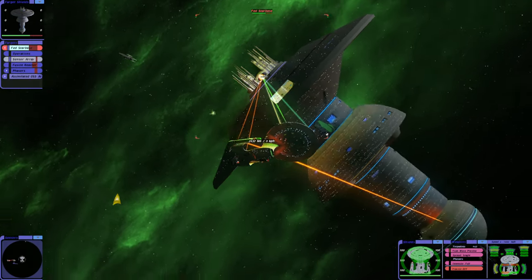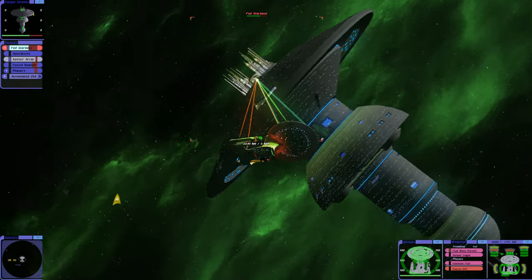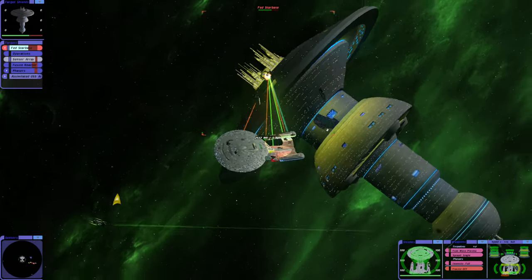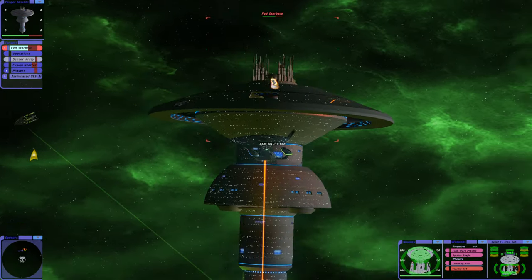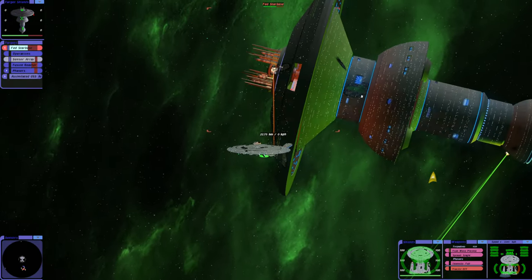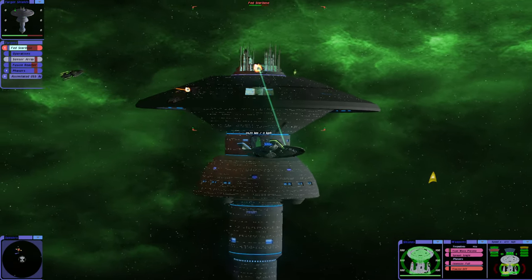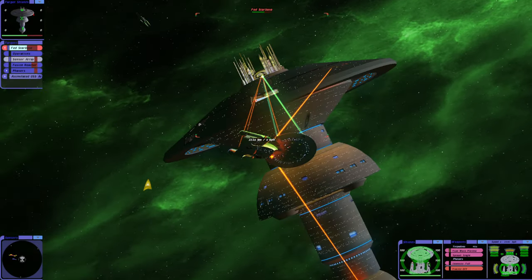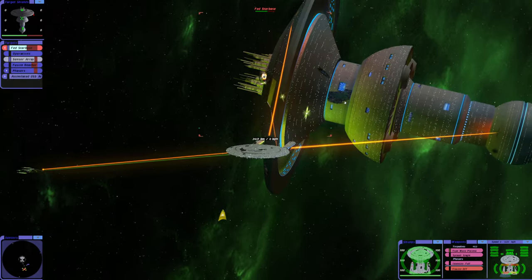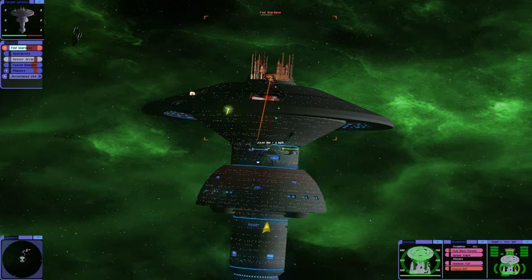The Queen also survived. The Queen simulated the Enterprise D and renamed it the Valkyrie for some reason. They also decided, in the thick of it, to assimilate a Prometheus-class vessel as well - we called it the Aerial. Stunning. We appear to be doing alright at the moment. We're attacking another Federation starbase.